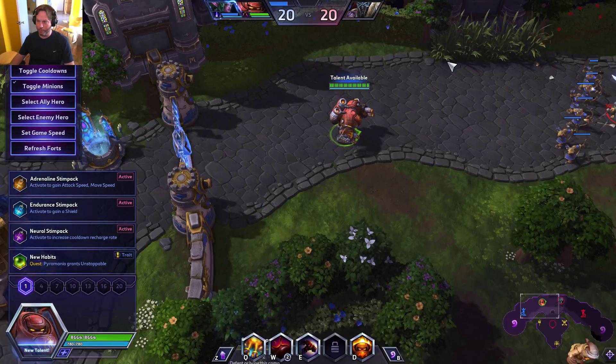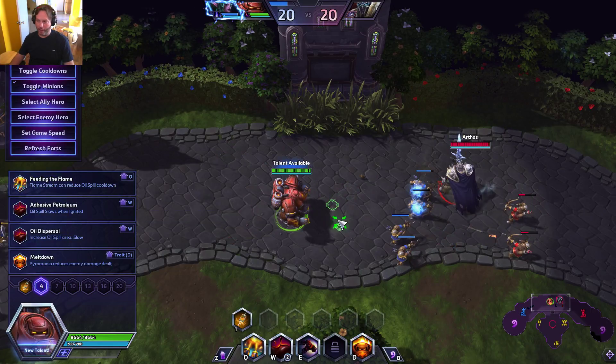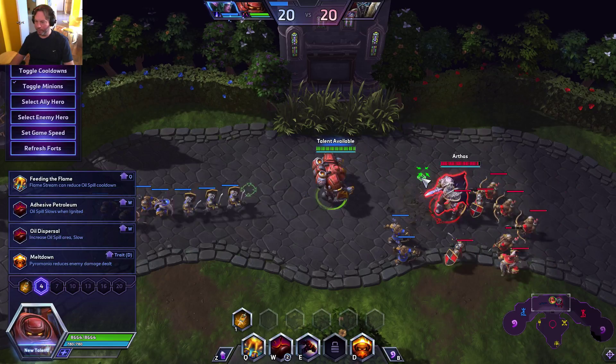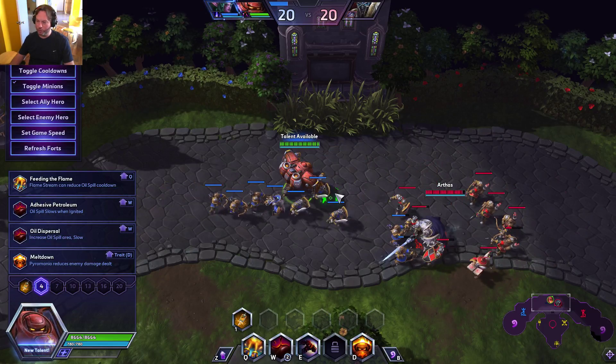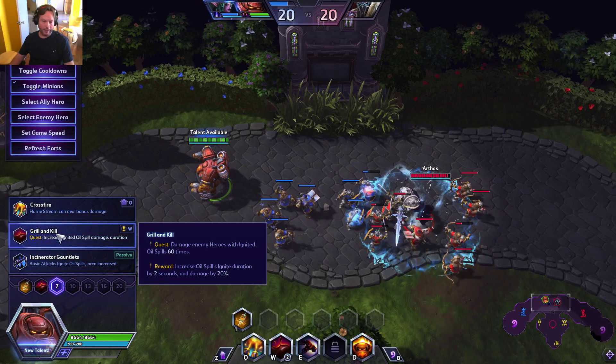Hi everybody. I'm with Blaze again. When I did my theorycrafting and played around with him to see what kind of build I would like, I made a huge mistake at level 7. There's a quest here called Grill and Kill.